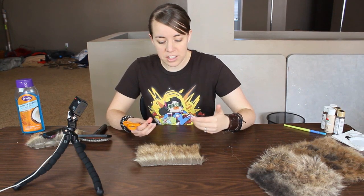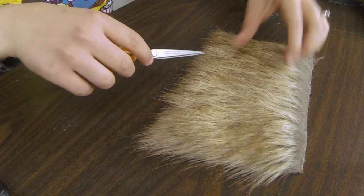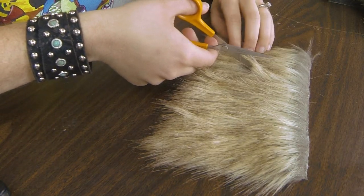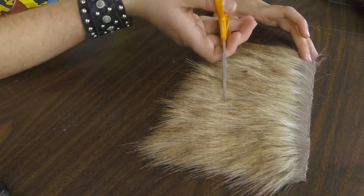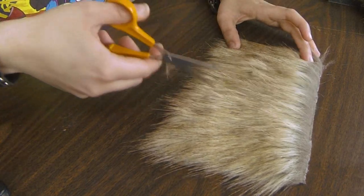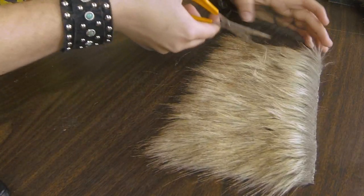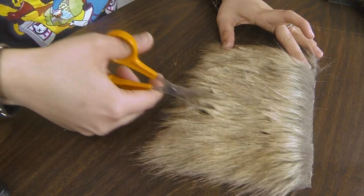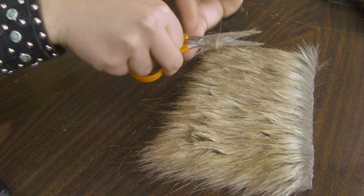I did use the airbrush a little bit on Hogger. The first step is to physically distress the fur, and I did this with just a simple pair of scissors. You take your fur — it has a nice fur direction with all the fibers laying flat — and you take the scissors up into it and chop randomly up into the fibers. You don't want to go across the fibers, just up into them. Do that everywhere.